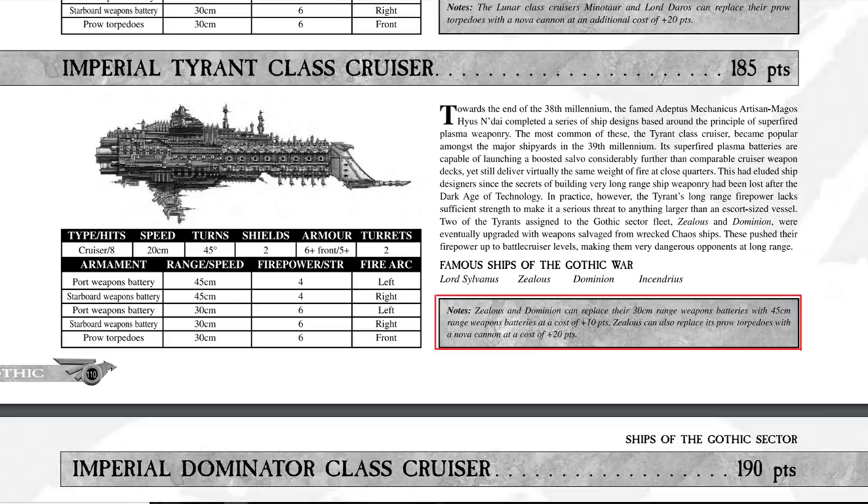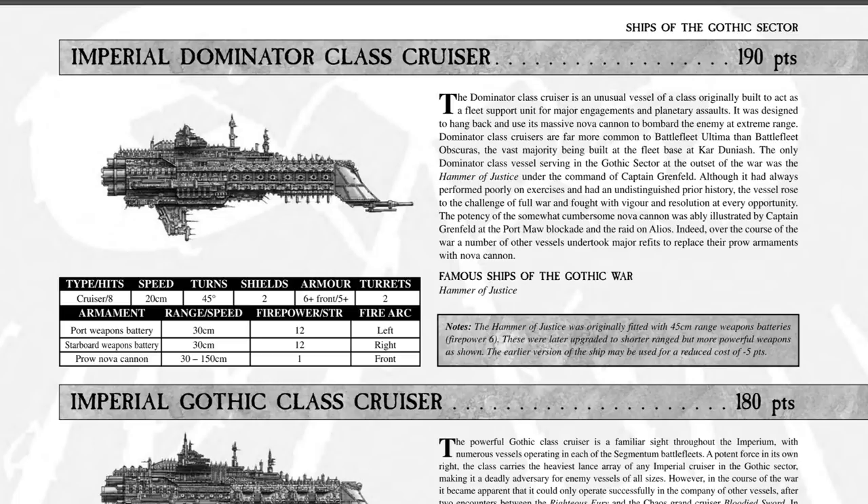That is going to be more on the Mechanicus end, I think. The Mechanicus — as a little tease on what to expect — all their cruisers except their light cruisers have the means to upgrade their torpedoes into a Nova Cannon. All their ships are technically carbon copies of a lot of the Imperial Navy ships, mainly because they're the ones responsible for building the Imperial Navy fleet. But they also have the customization options of giving every single one of them Nova Cannons, and the majority of them all have lance turrets on top, even their cruisers like the Tyrant and the Dominator.